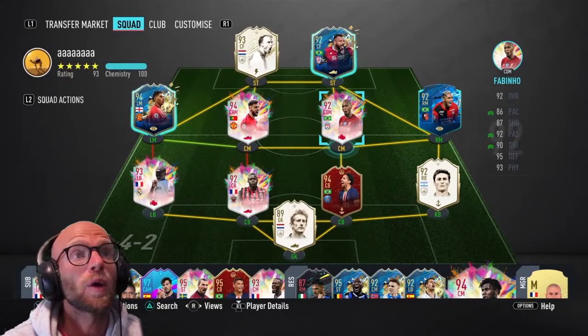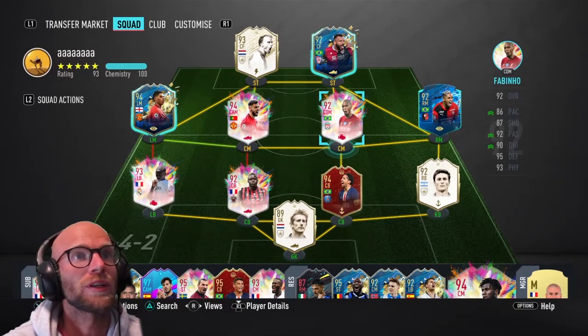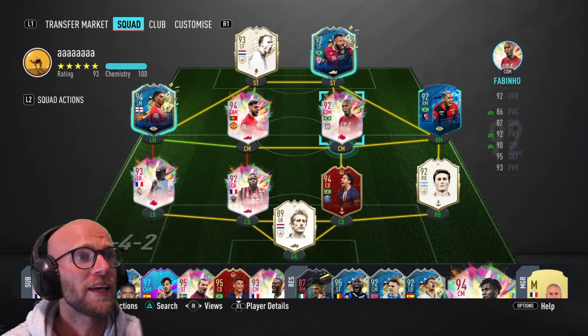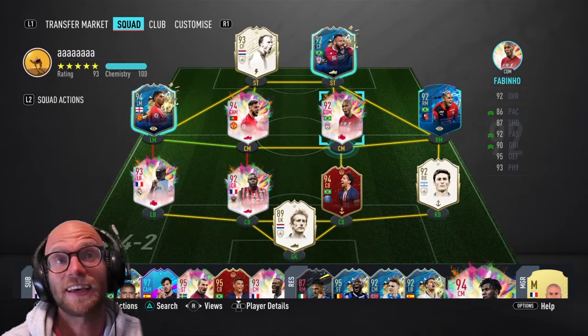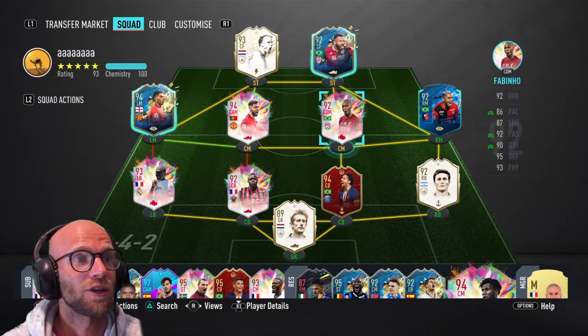This is the team I'll play Fabinho in. I have Bruno van Nantes next to him in midfield, with Rashford and Rafinha for the Brazilian link-up up front. João Pedro is the Brazilian striker and Bergkamp is there for the Dutch link. In defense: Mondi — what a god — Saar, another god, Marquinhos, absolutely fantastic, and Zanetti, who I've had since the first icon swaps and is still doing exceptionally well. Van de Saar in goal.